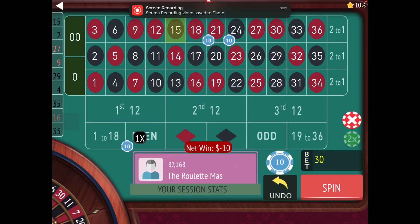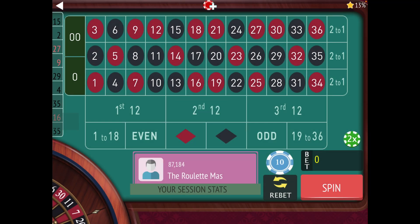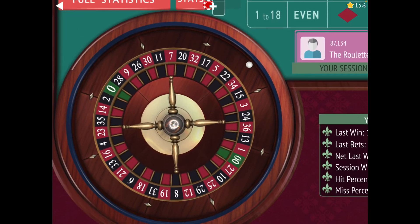Okay, 15 black. So we won the 1 to 18, so that goes back to $10. Even we lost, so we go to $20. And red we lost, so that goes to $20. No more bets.